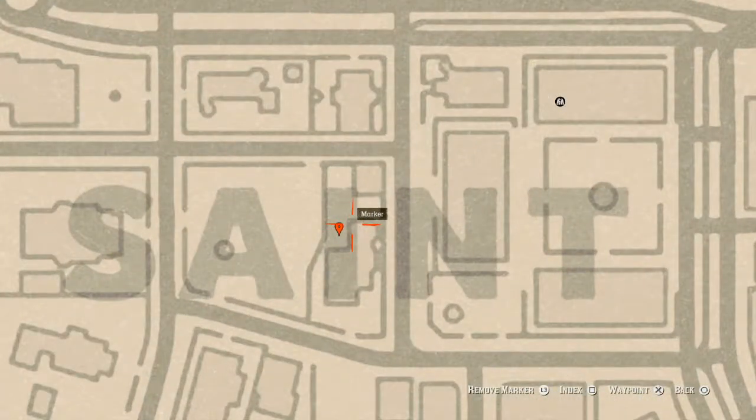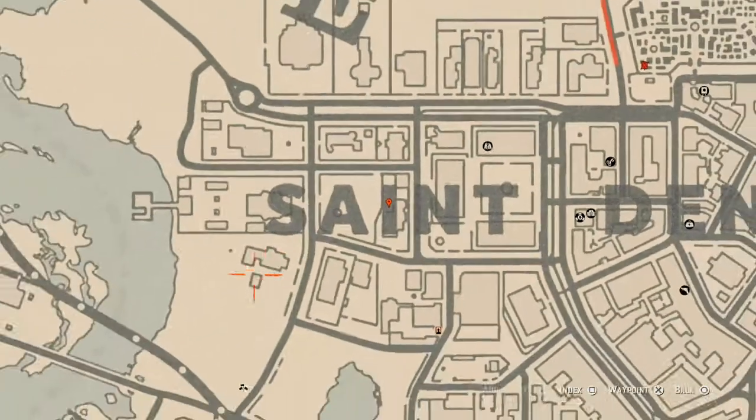Right here at our next marker in the eye of Saint Denis, there's a white table with a chess board on it. On that chess board you will get a family heirloom — an ivory hairpin.